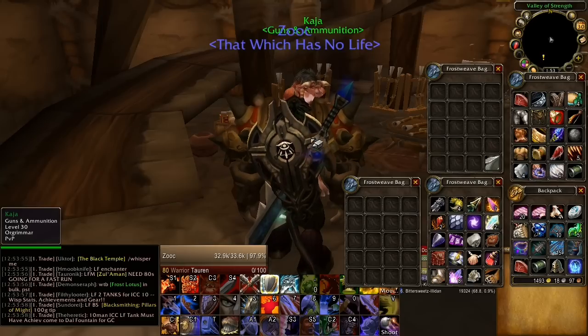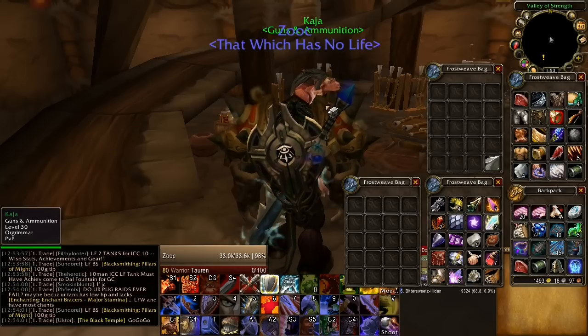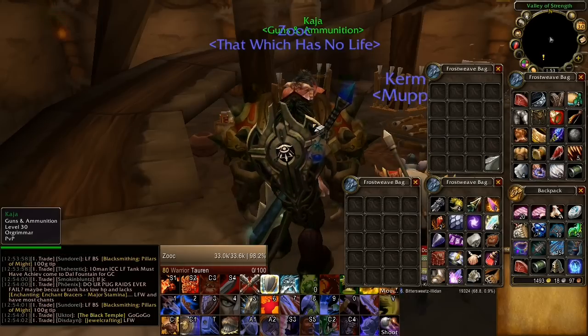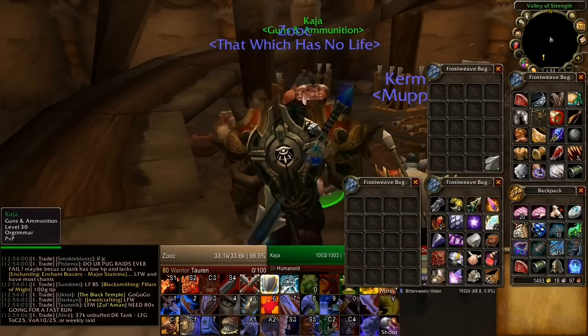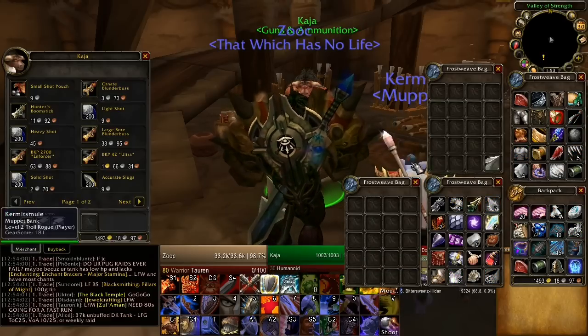There's a pretty cool add-on that I found, it's called Crap Away — just like how it sounds. If I right-click the vendor, I didn't have to set anything up. You're going to see all of these grey items — as soon as I right-click on the vendor, you're going to see them all disappear.